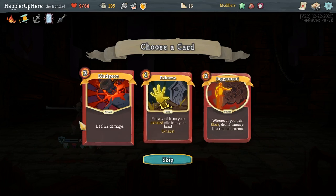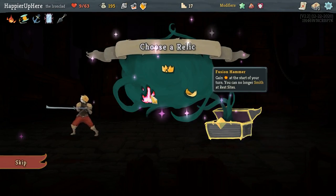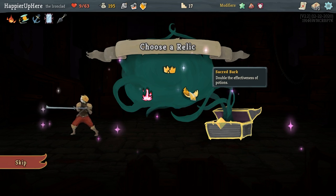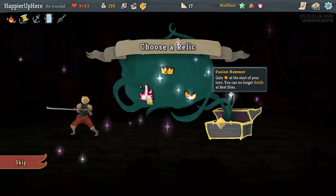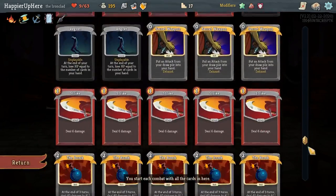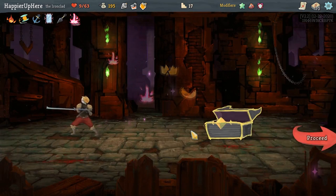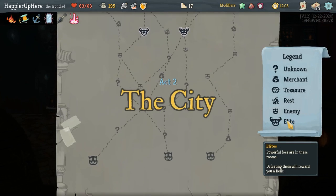Let's go with Juggernaut. For the boss relic: Fusion Hammer gives extra energy but you can only smith at rest sites. Busted Crown is bad because I want a lot of Collector bonuses. I want to take Sacred Bark but I don't have a lot of potions. I think I'll go with Fusion Hammer — get the energy. If I get a Mind Blast that would be nice. It's definitely a risk, but I do hope the extra energy will come in handy.